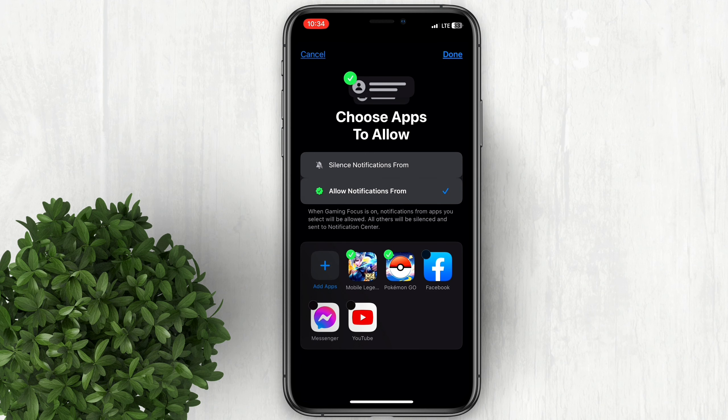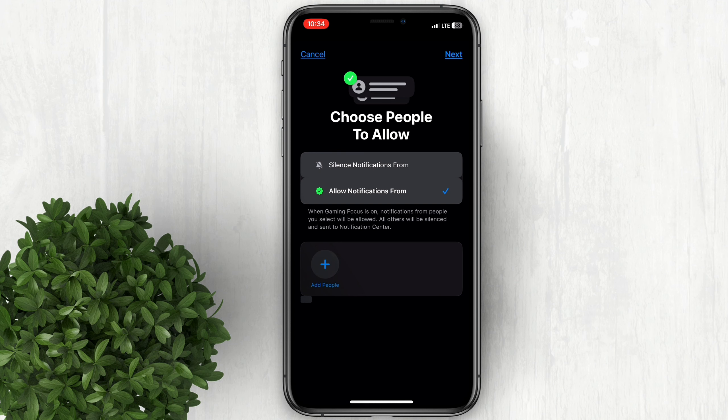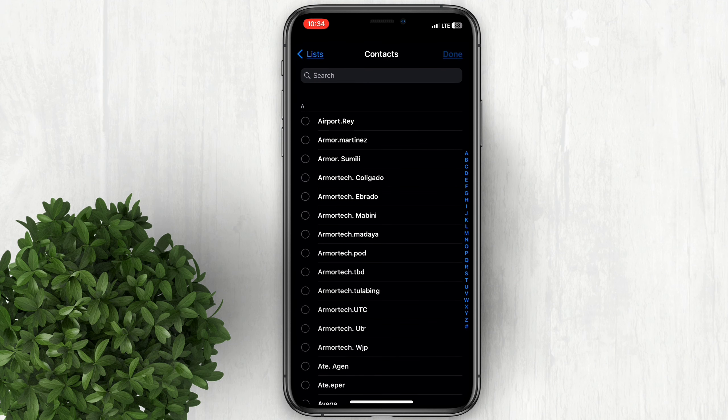This will allow notifications from these apps to come through while gaming mode is active. You can also add specific contacts to allow notifications from, in case you're expecting an important message from someone.